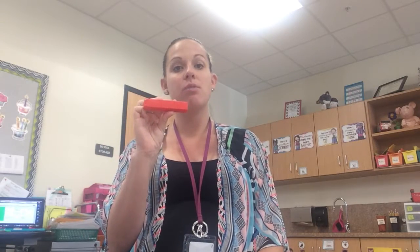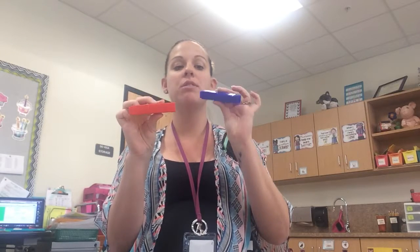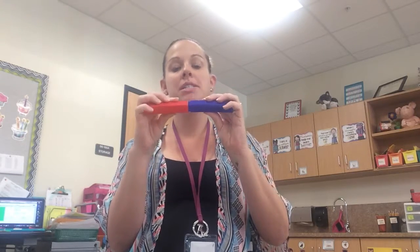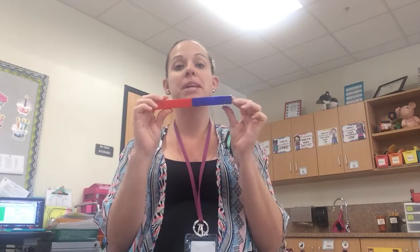Hello stallions! Today we're going to play hide and see. We're going to be playing with a buddy. You and your buddy need to get cubes. You're going to get five of one color and five of another. So I got five red and five blue. I'm gonna snap them together. Five and five make ten.